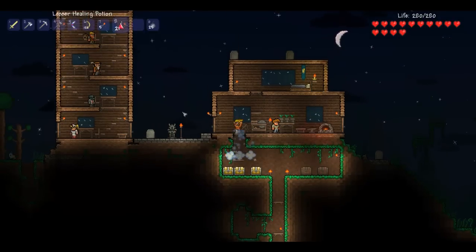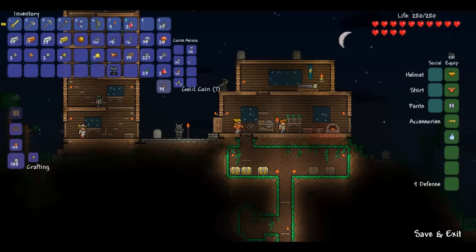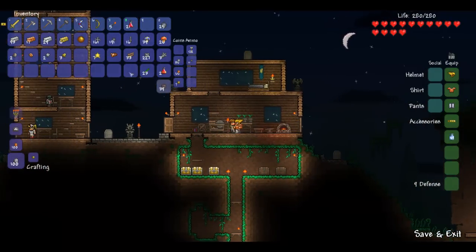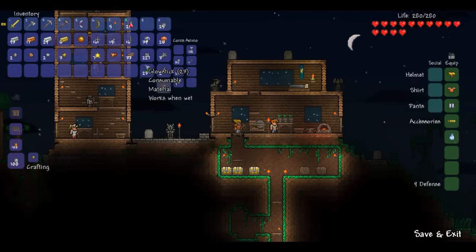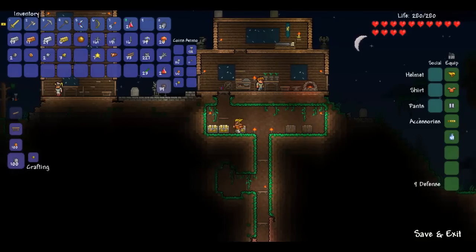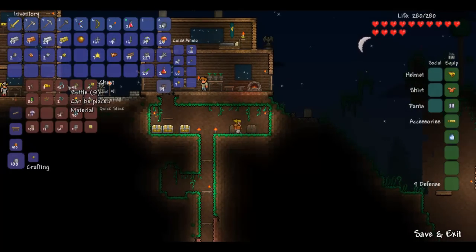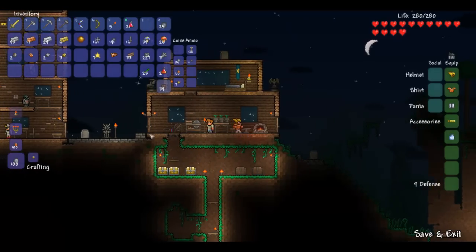I have two very useless statues here, let's put them here. There. Oh yeah, looks sweet! What I don't have yet is an alchemy station. Why don't I have an alchemy station here? I actually only need one bottle at a time.